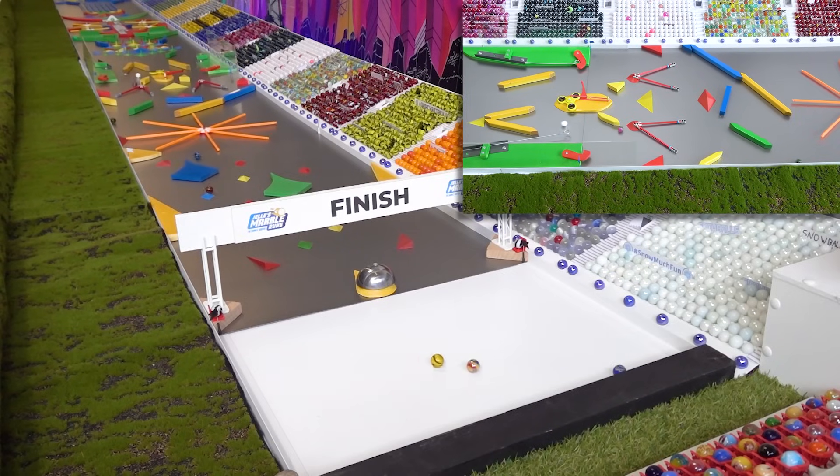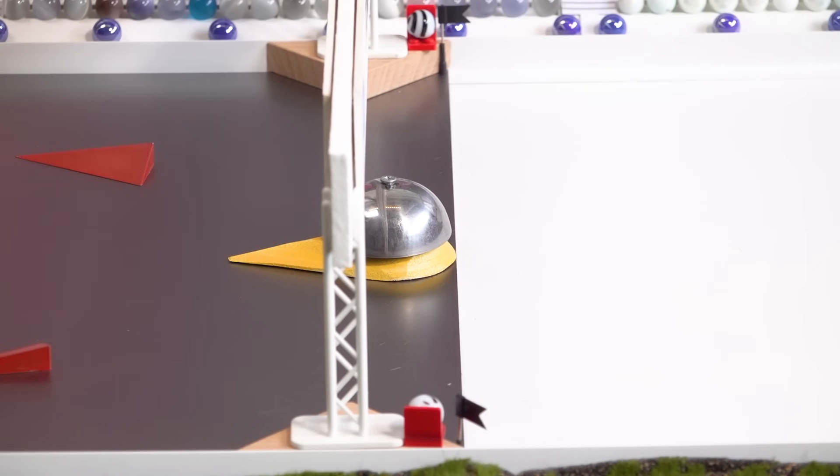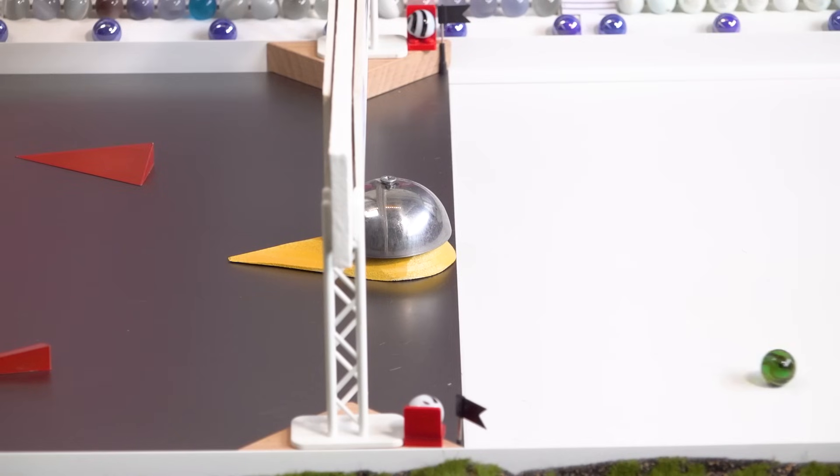It's like a finishing bell as they go across — how pleasant. Oceanics have made up a few spots, which is a plus for them. Snowballs hit on that green peak and will cross the line last. No DNFs farther up the course. Snowball gets last behind Rezzy and Jump. Diego, SlimeLime, and Swax lead the way. Now 17 points for the winner of each race this week. Of course, all the points from last week reset to zero as we come into this brand-new week of competition.